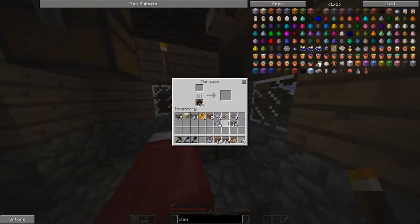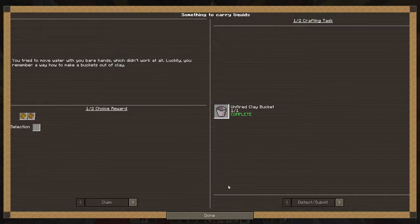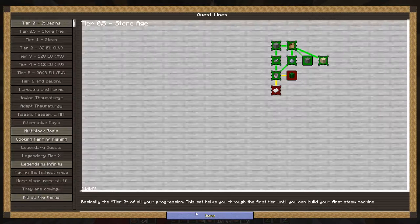Great, put that in the oven. Got it. Complete quest. Peanut butter cookies — that sounds delicious.